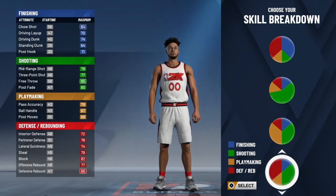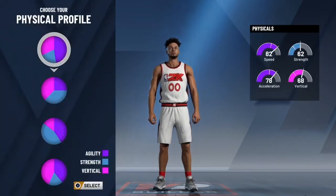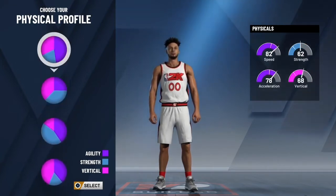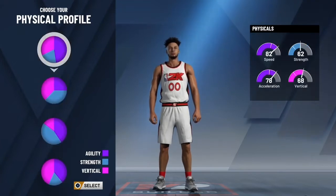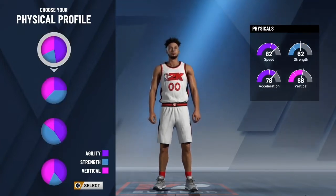When I was making this rebounding wing, I honestly wanted to make a pure lock — a pure 6'9" lock. The speed doesn't matter much; I just wanted to shoot a little bit, so that's why I chose the shooting option and got the orange max. With the speed, you can choose any, but I went with the agility one. I'm at 93 or 94 with my rebounding wing, and I have a 77 speed.